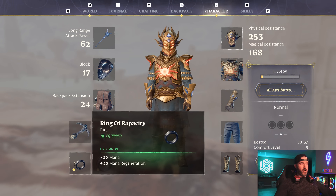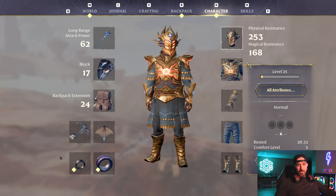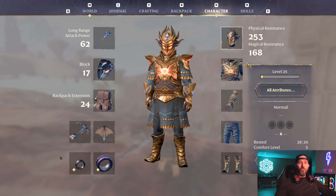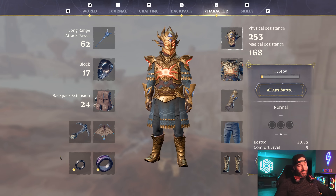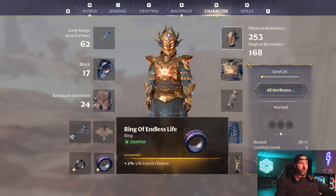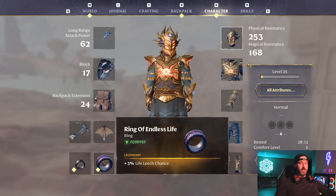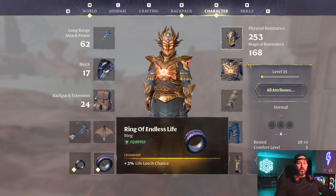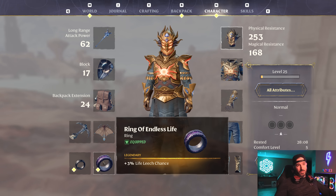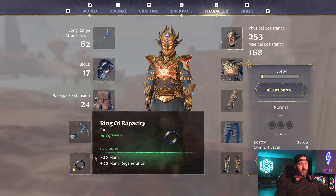Moving on, the next big thing that changed: we are no longer using double Ring of Rapacities. Now you're probably thinking that's crazy because infinite mana is overpowered, but with the setup we have now in our skill tree you pretty much still have infinite mana. Now not only do we have one Ring of Rapacity giving us that 20 mana regeneration, but we're using the Ring of Endless Life to give us plus three percent life leech chance, which will help give us even more lifesteal to mitigate not using water aura anymore.